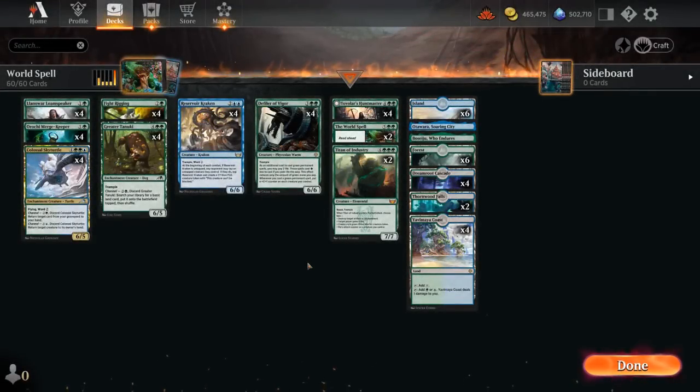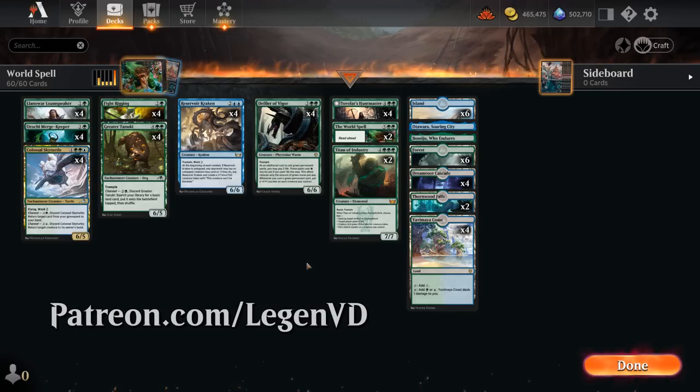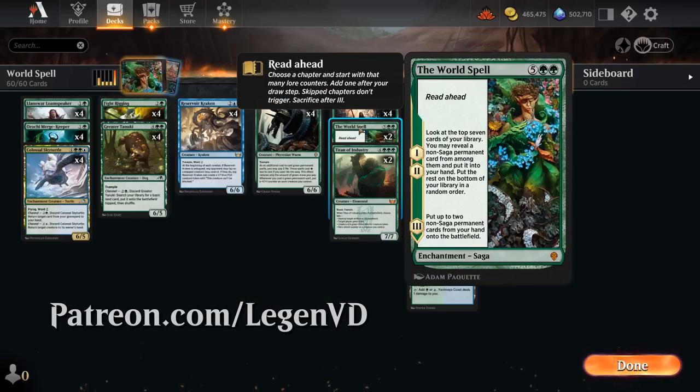Hello and welcome to another Standard Games video. This video was recorded during the Early Access event where, thanks to Wizards of the Coast, I got access to a fully unlocked account to preview some of the new cards from Dominaria United, and as voted on by my supporters on Patreon, my deck features two copies of the World Spell.